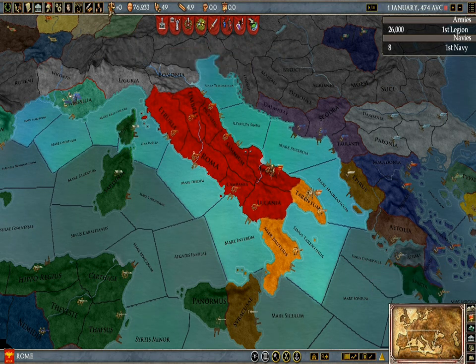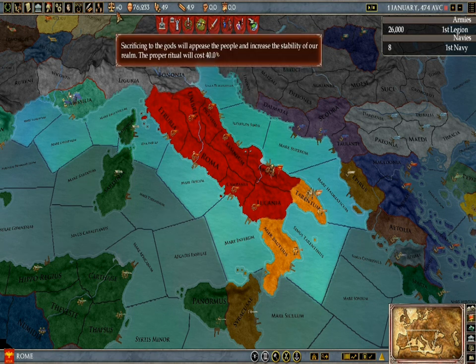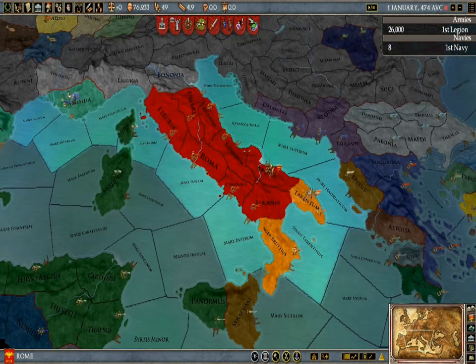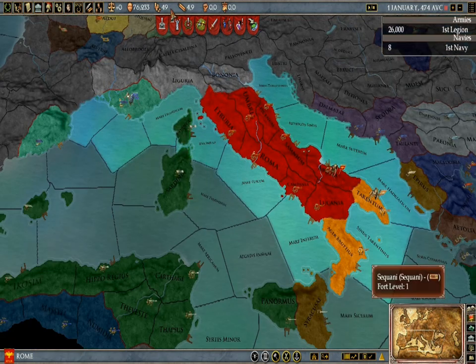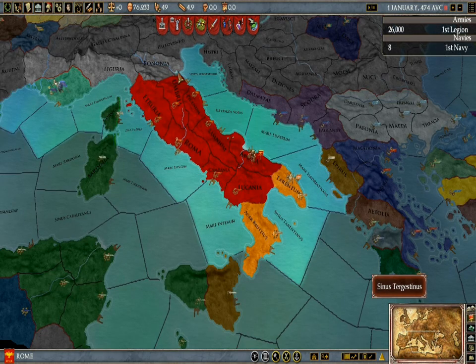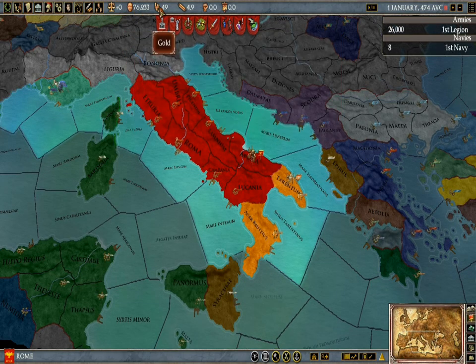Here's your stability. Basically when you declare war it reduces your stability and then the people get angry and they rebel — that's kind of basically it. Then you've got your manpower — how many citizens you can recruit and stuff.